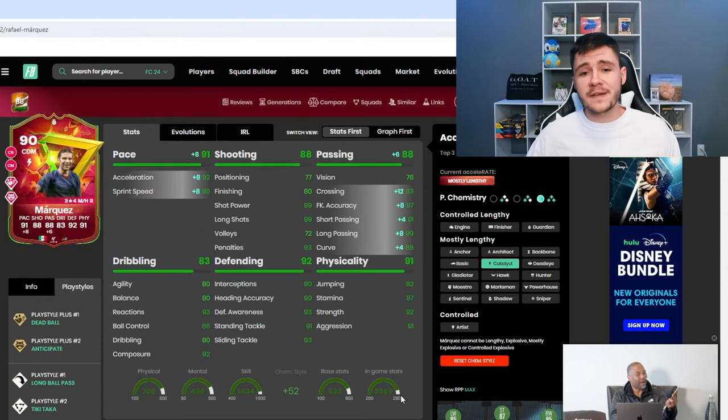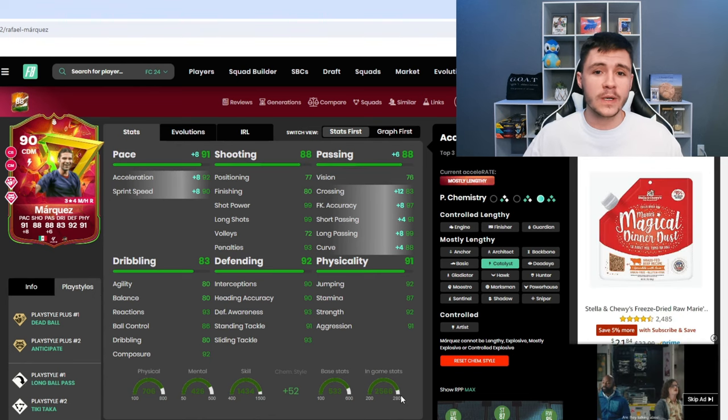If you want to incorporate him in midfield, the catalyst is a pretty decent option as well. It gives him the same 91 pace and also helps out his passing, because he doesn't have the craziest passing stats. But with the catalyst he'll have 83 crossing, 91 short pass, and 99 long pass. It's going to come down to how you want to incorporate him in game and what position you want him to play.